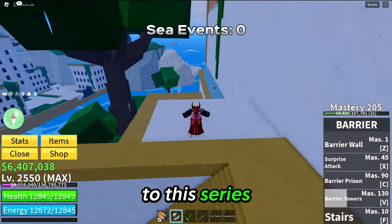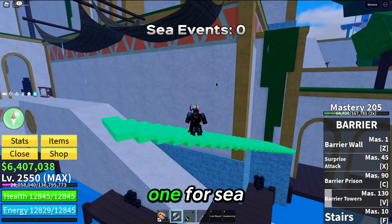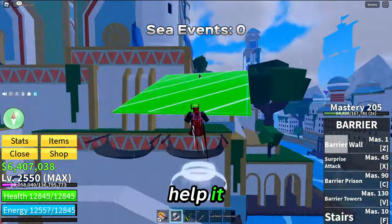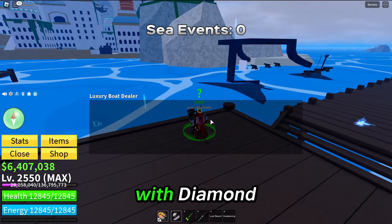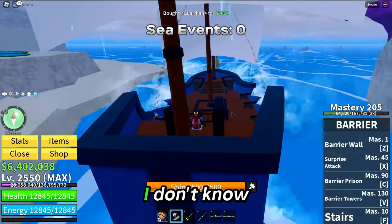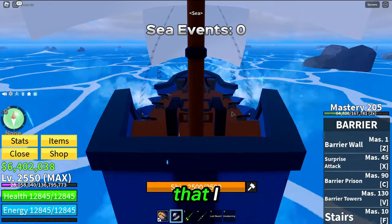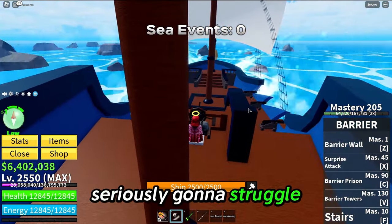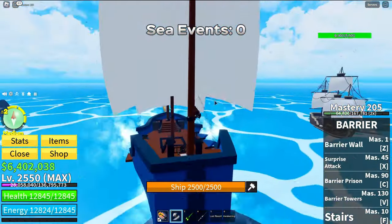We're back to this series. This time we're going to be using Barrier. It's going to be an interesting one for sea events because it does have some tools in its kit that'll help. However, it doesn't have much in the way of attack. Last time we did this with Diamond — Diamond managed to kill about three sea events before losing. I don't think Barrier is going to be able to do more. Barrier is seriously going to struggle here.